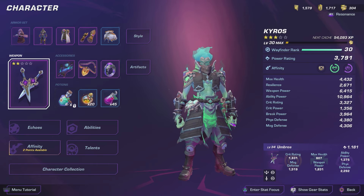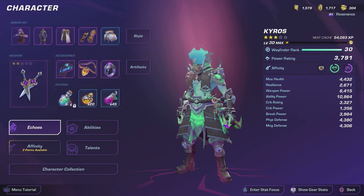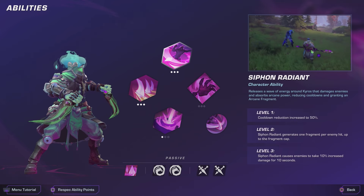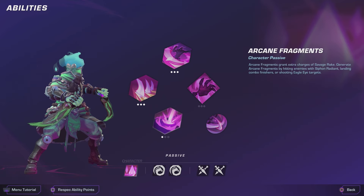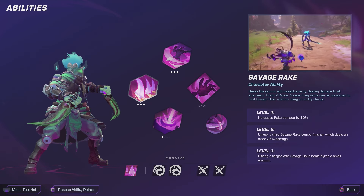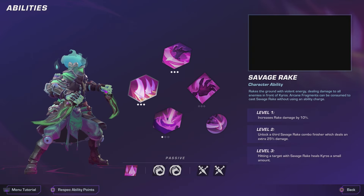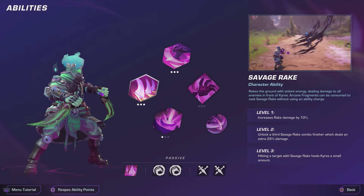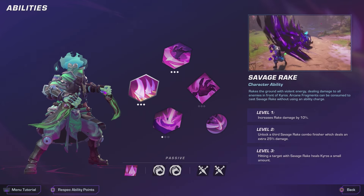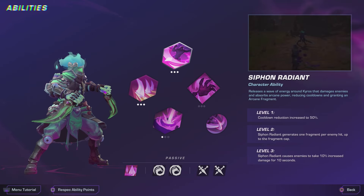As you can see it's still somewhat similar to before, but I switched out the weapons for Umbros. Kairos's ability loop is getting the Siphon Radiant going to get those arcane fragments — those little purple orbs that circle Kairos. The more you have, the more Rakes you have at any given time. As you use Rakes you can see they're pretty powerful; you can combo them, and at max level you get the more powerful version which also heals you.